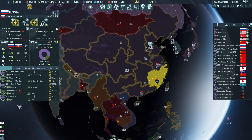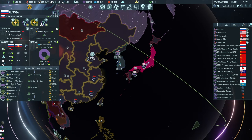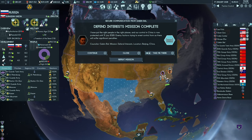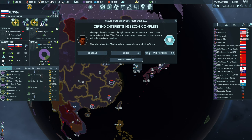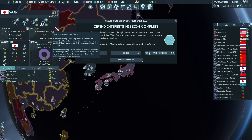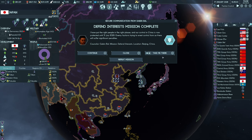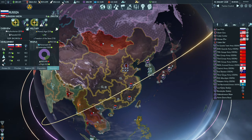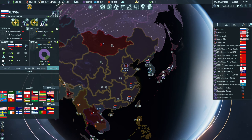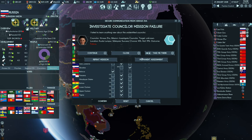Without further ado, let us continue. We assigned our agents at the end of the last episode. I'm going to let some time pass - we'll see if the US is moving troops already. Japan has a 4.5 military attack which is quite good as well, but we've been blockaded. During our next turn we will have to advise Russia to go to war with the US.